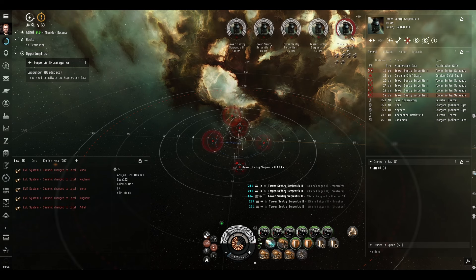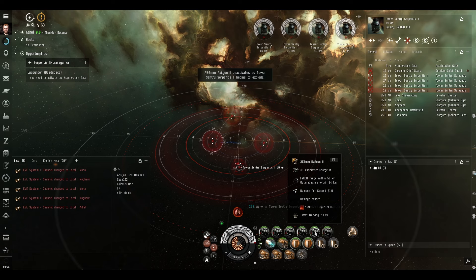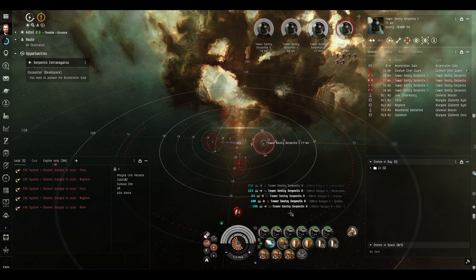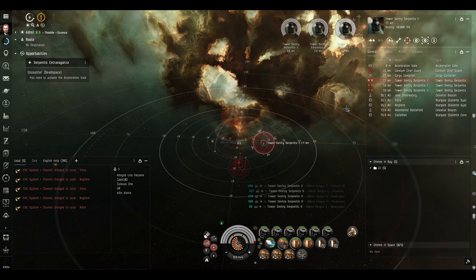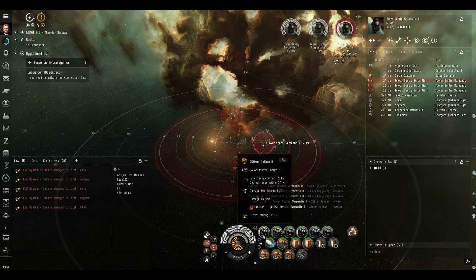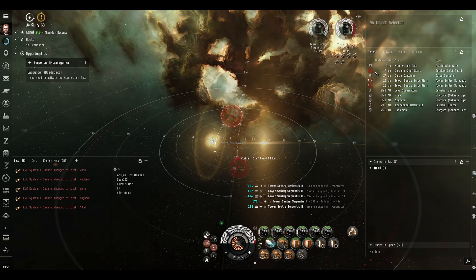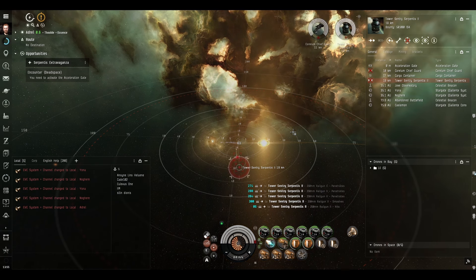We should be hitting them alright, because even though they're under our guns - below our optimal range - they are of course stationary objects, so their angular velocity is zero. Anything that's closer than optimal range is negatively affected - if it's moving it makes it harder to hit. That's why ideally you'll fight between your optimal range and your falloff range. You don't really want to be inside your optimal, but it's okay with stationary targets. We're not missing them at all, because we're not moving and they're not moving.